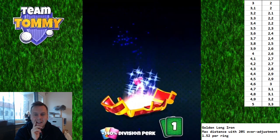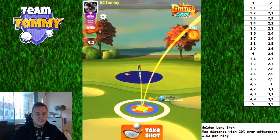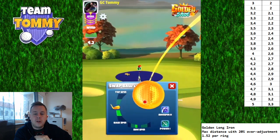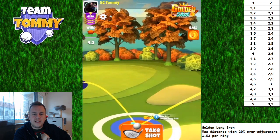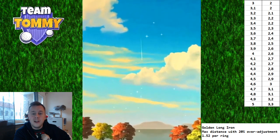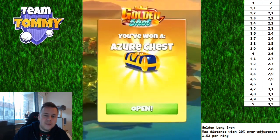Same type of wind again. Max backspin, then one and a half bars left side spin. 4.2 mph gives us 2.7 rings to adjust for. Focusing on getting the wind arrow pointing straight north, adjusting 2.7, pulling the ball back into the circle, taking the shot — and we hit perfect, which is nice. But we come in just a little bit too much to the right, so close. We get the outer ring this time.